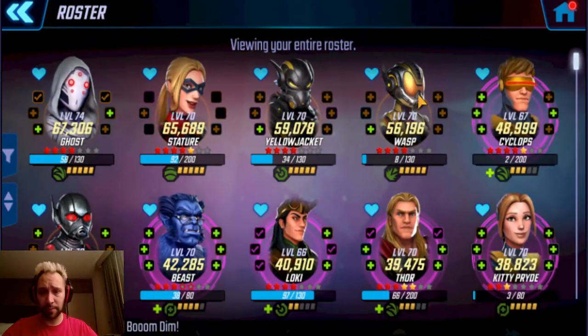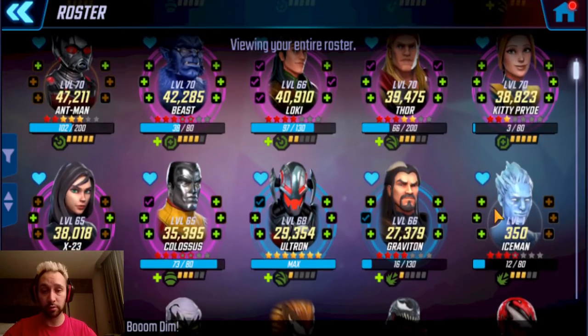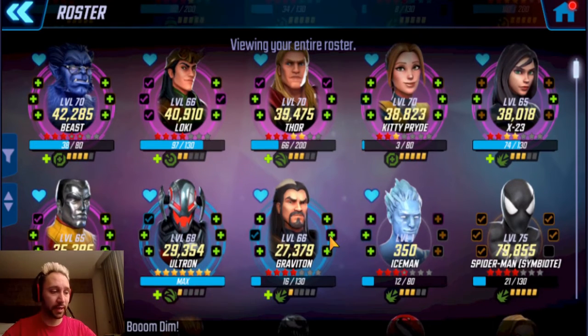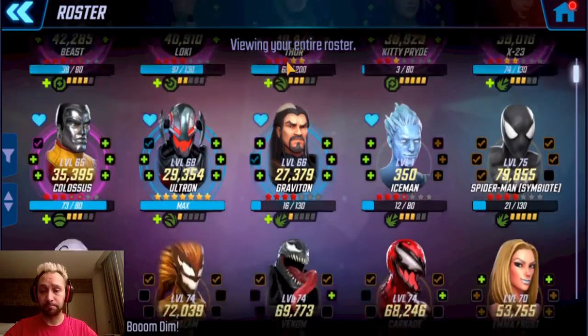Looking at the roster — I've got Pym Tech favorited up top, and Ant-Man got separated. I've got my mutants that I'm planning to take me through the next couple nodes. I can actually unfavorite Cyclops since he's done. My thinking for the remaining hero nodes is a modified Astonishing X-Men — taking in all the Astonishing X-Men except Jubilee, since I don't have her, and subbing in X-23. If that doesn't work, I can sub in Cyclops or Colossus.